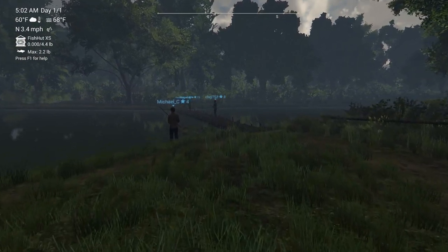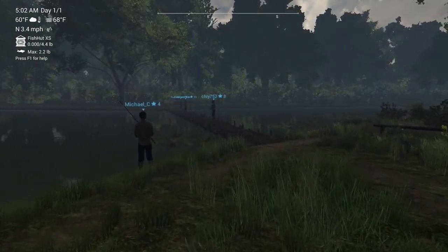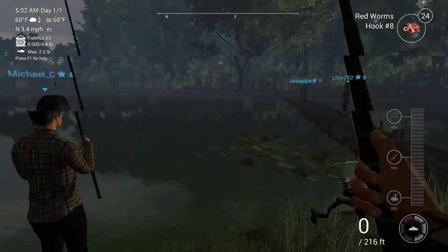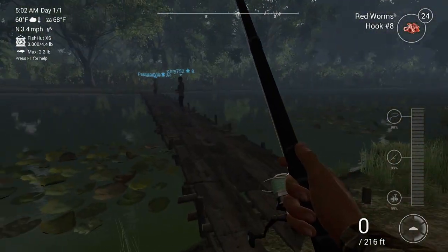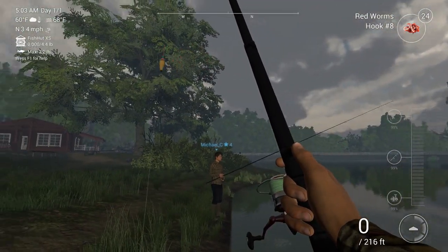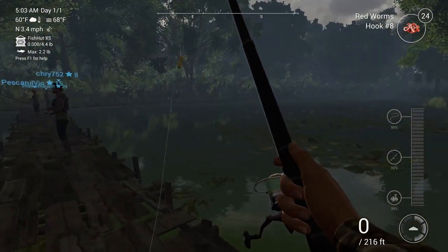I found this game very relaxing. The waters look very real — hyper real, to be exact. The fish are powered by AI that makes their tackle and struggle feel real. Fishing Planet is a must-have game on your Linux PC when you just want to have a relaxing evening. Do check it out on Steam.